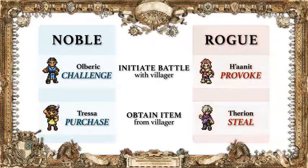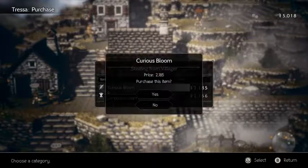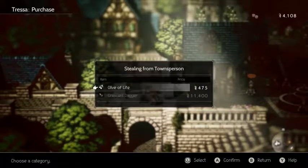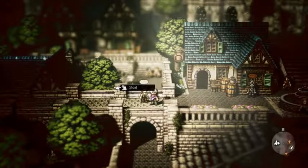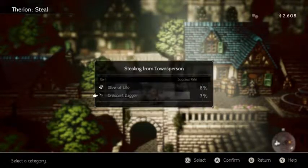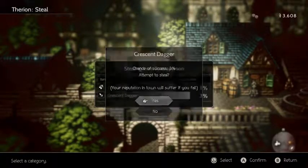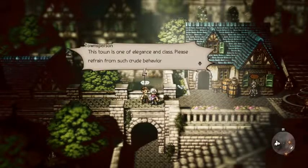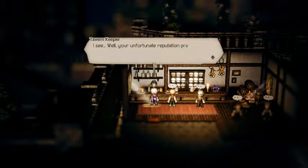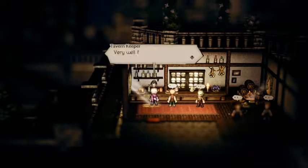You can engage in noble path actions without fear of failure, but your ability to use them may be limited by a character's level or how much in-game currency you have. On the other hand, rogue path actions can be used at any time, regardless of your level. If you fail, however, your reputation in town will suffer, and residents may be less receptive to your actions. Don't worry too much, though — you can always grease the barkeep's palm, so they'll spread good rumors about you and repair your reputation.